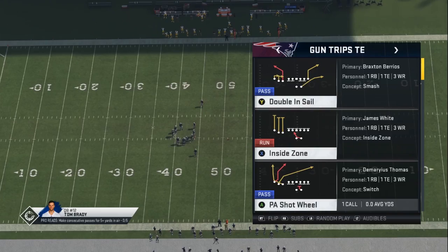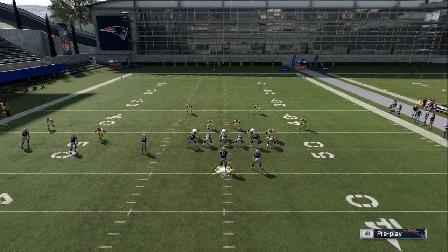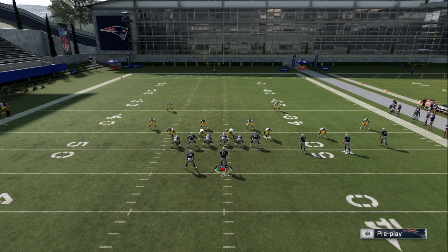At number four is knowing your hash marks and understanding how it affects play design. For this example, looking at PA Shot Wheel out of Gun Trips Tight End — if you put the trips to the wide side of the field on the right hash mark, you're going to see how spread out those wide receivers are. When they run different route combinations they're going to do different things because of spacing and how zones react differently. Now if I flip this play, the wide receivers are on the short side of the field — same hash mark — and you can see how they're all compressed. That changes the way zones work, so make sure you check how plays work on both the short side and wide side of the field for consistent results.